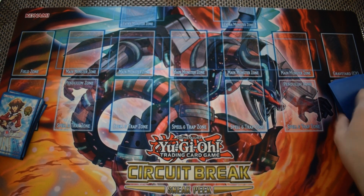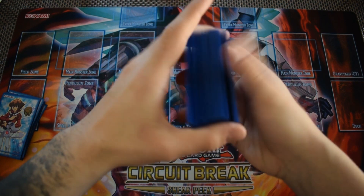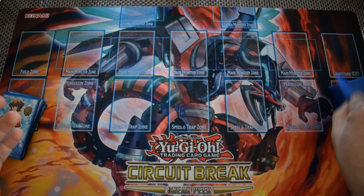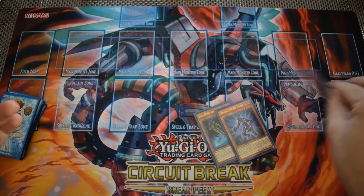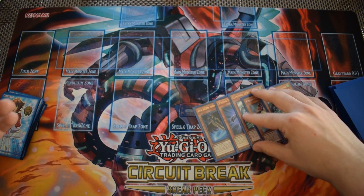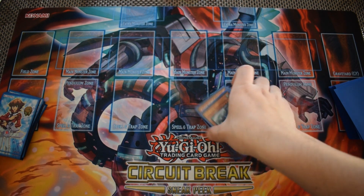Now we're gonna show off a going-first hand. Let's do a quick shuffle again and see what we draw: Dusted Coat, Vyon, Stratos, Faris, Stratos. Whenever you see these two guys — Stratos and Faris — in your opening hand, you know it's gonna be good.